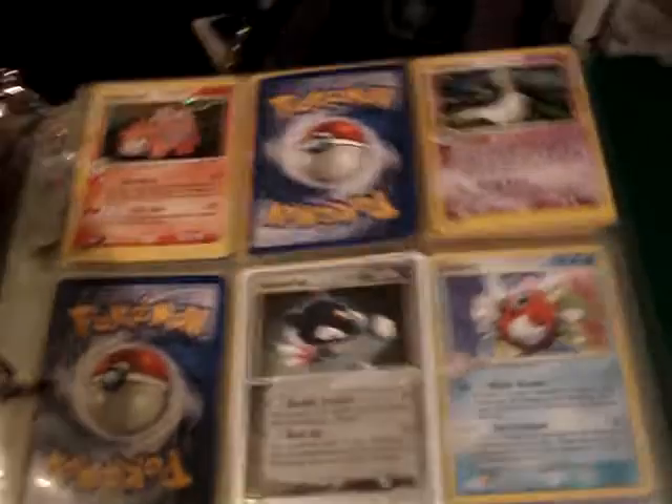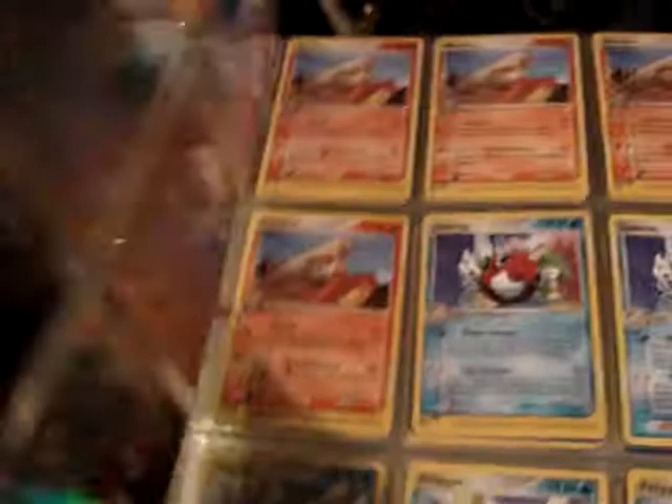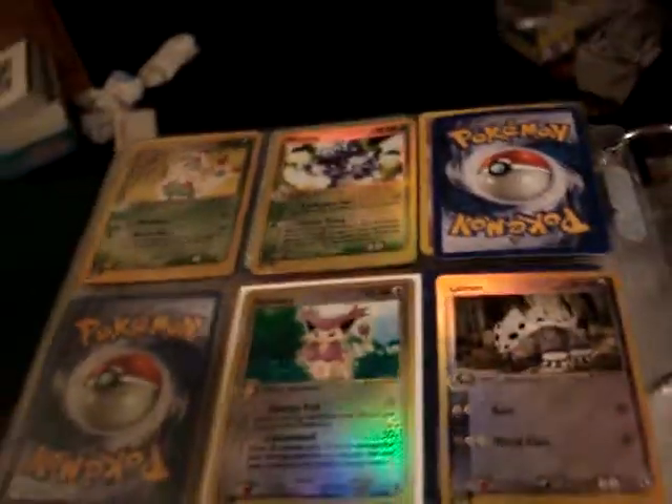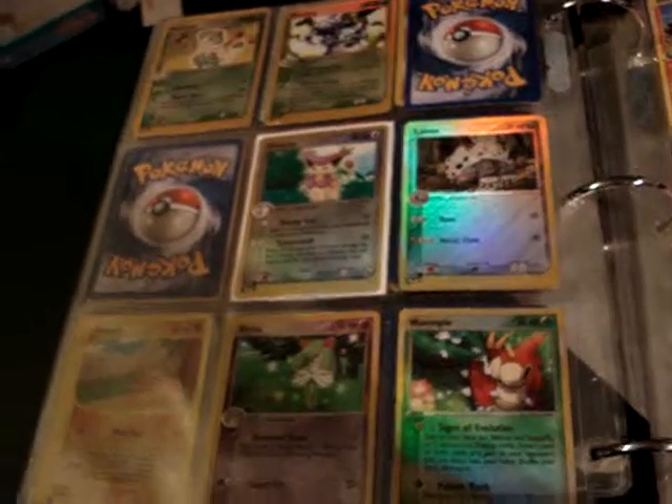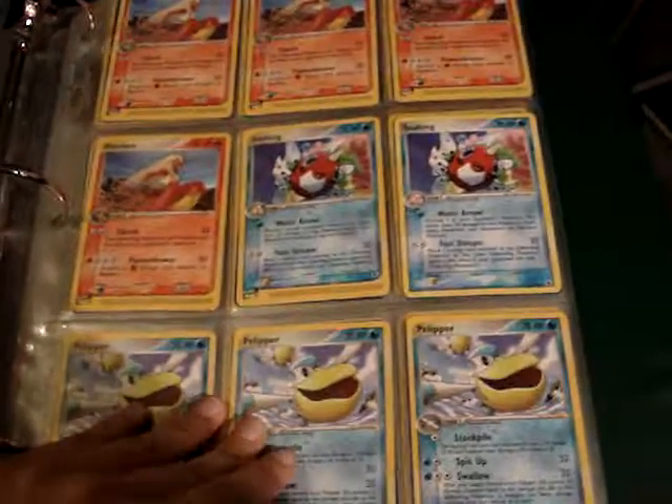From Ruby and Sapphire, Camerupt and Gardevoir are holos. And Sneasel EX, mint or near mint condition. From Ruby and Sapphire, these are the reverses and non-holo rares.